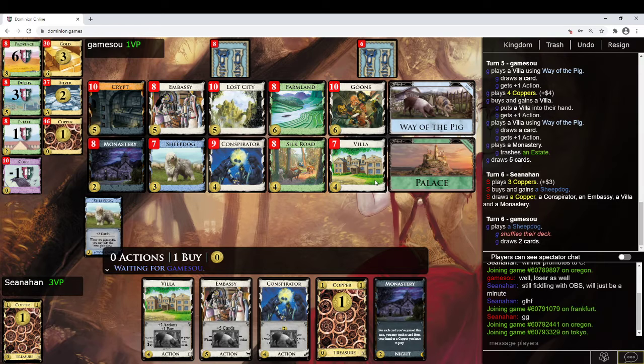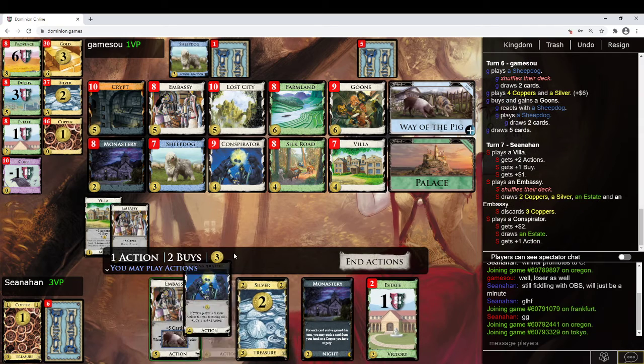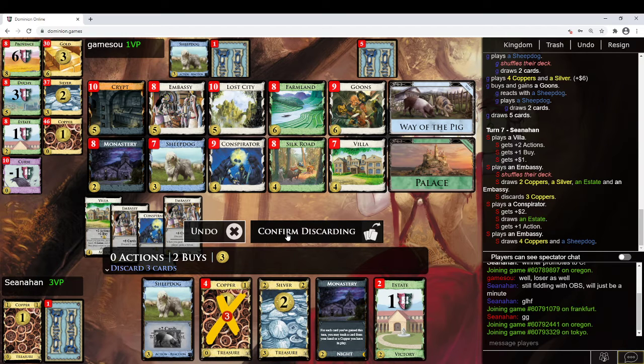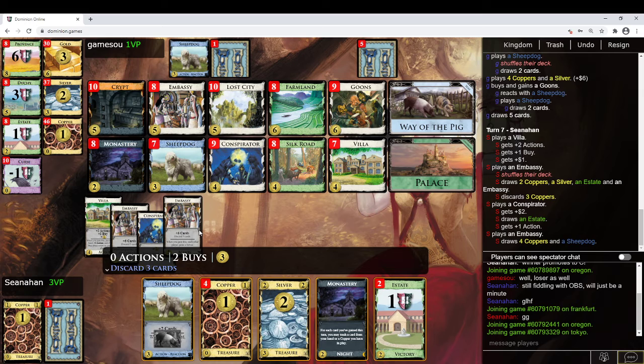The question is if they hit Goons here, that could potentially be a problem for me. I also in theory think they'll be able to get some trashing in this turn, which is nice. They did get the Goons. So: discard 3, play the Conspirator, play the Embassy, discard 3 Coppers — this is a terrible shuffle to trigger. What's in that shuffle? 3 Coppers. I can discard the Sheepdog, and I can also play the Sheepdog as a pig when I gain a Goons.